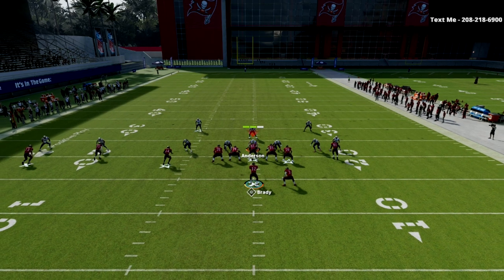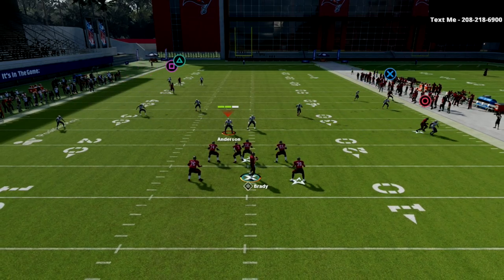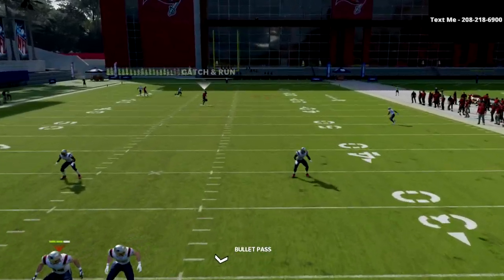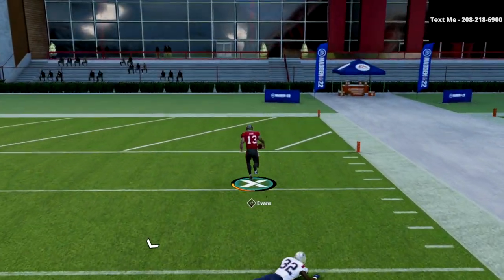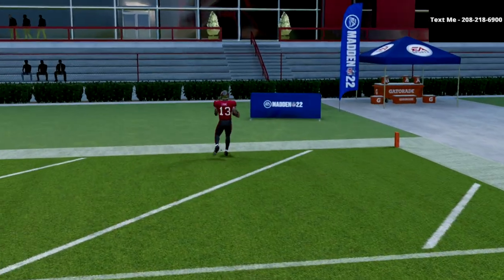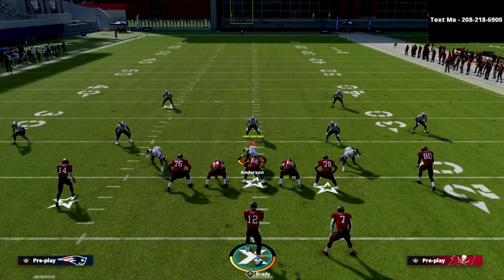So you see here, this is what the play art looks like. At the snap of the ball, what you're going to see is you've got a high-low read on the right side. But if it's cover three, you're going to have this absolute bomb over the middle for a one-play score against cover three coverage. I want to show you that one more time just to show you that's not a fluke, and what you're going to see is the same exact result.